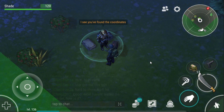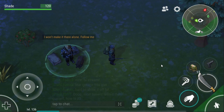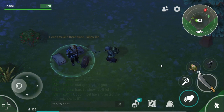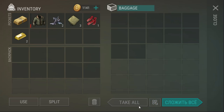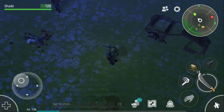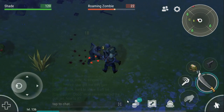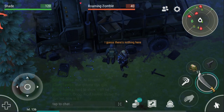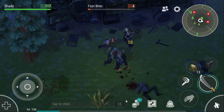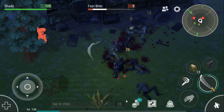An NPC appears: 'I see you found the coordinates. There's military cargo lying nearby. I won't make it there alone. Follow me.' Of course you won't make it alone - you're using a zip gun. Let's try and save you some durability on that zip gun.